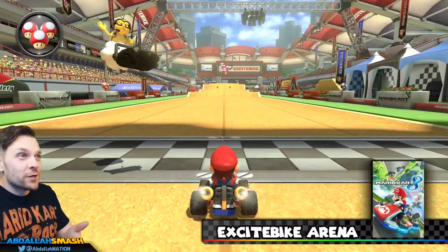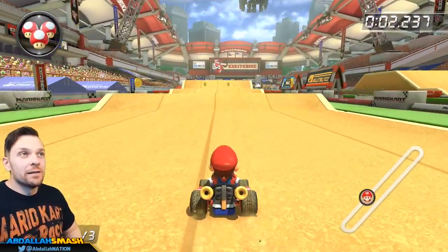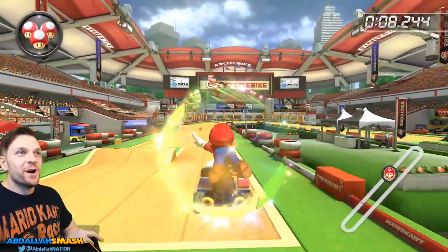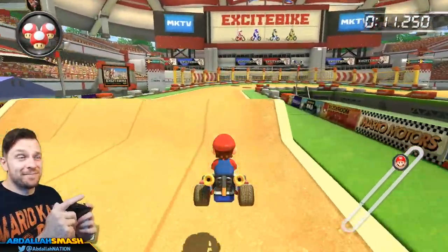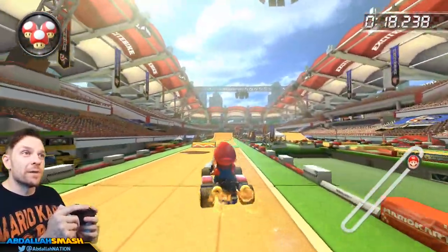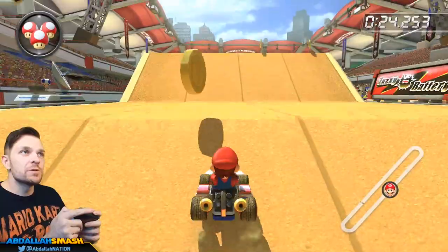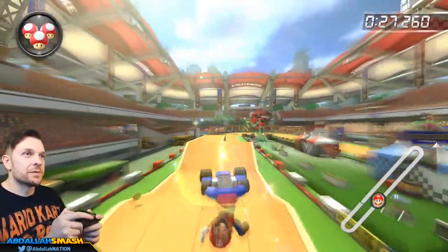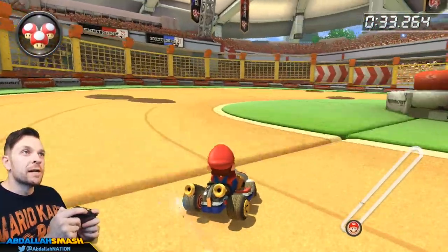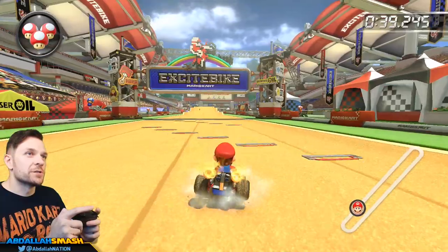An NES game called Excitebike turned into a level in Mario Kart — how crazy is that? It's a pretty easy level and people like it because you just tap the R button to do crazy fun tricks all the way through. It's not a figure eight — just a loop all the way down. There are obligatory off-road grass shortcuts to keep in mind. Save a mushroom for the last clutch turns, press the R button accordingly, and zip through with an Ultra Mini Turbo to finish it off beautifully.